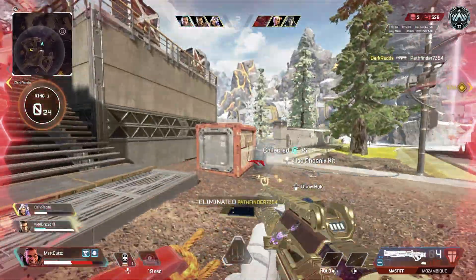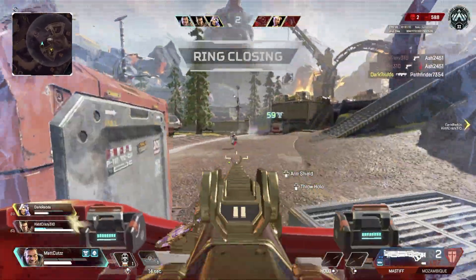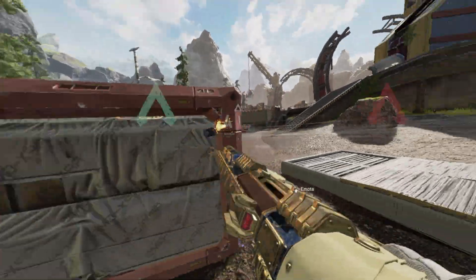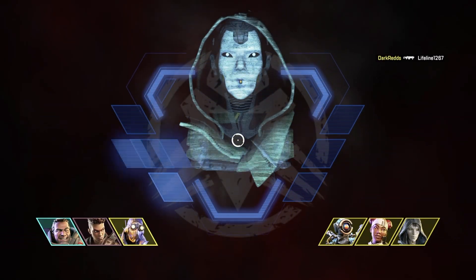Rampart I have in C tier. She is a defensive legend like Caustic and Wattson, but I feel like Rampart is more of an aggressive defensive legend, if that makes sense. She did get some buffs and I could definitely see why anyone would argue she's a B tier legend, but for me she's in C tier.